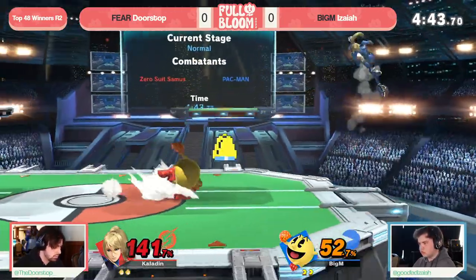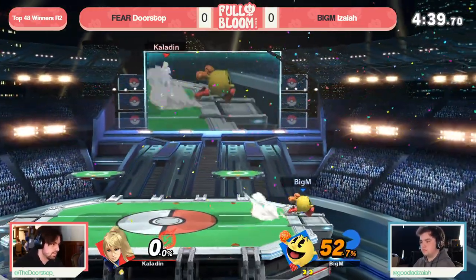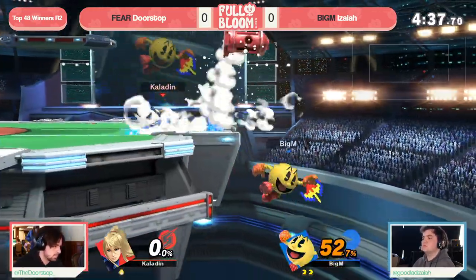Meanwhile, if Isaiah's got that Galaga, pop it, and we're gonna roll with it. Bell doesn't even need a back air kick to get the stock. And that was incredibly smart there from Isaiah.